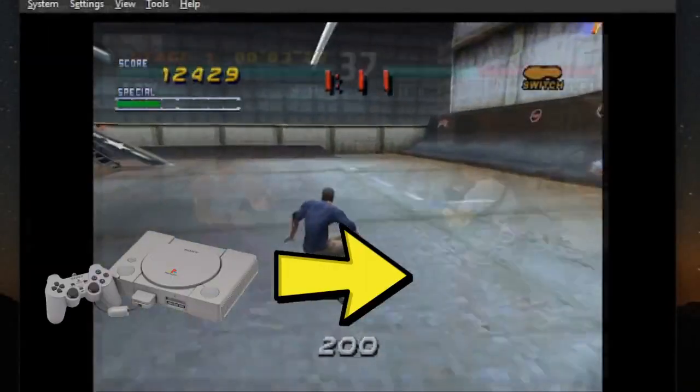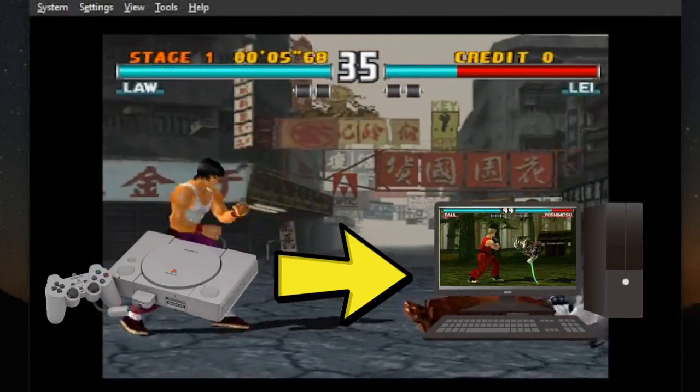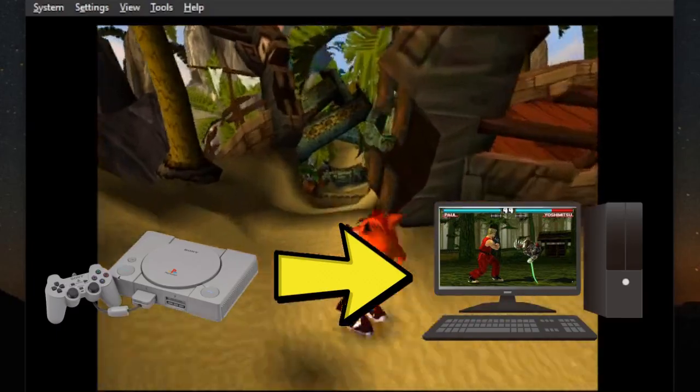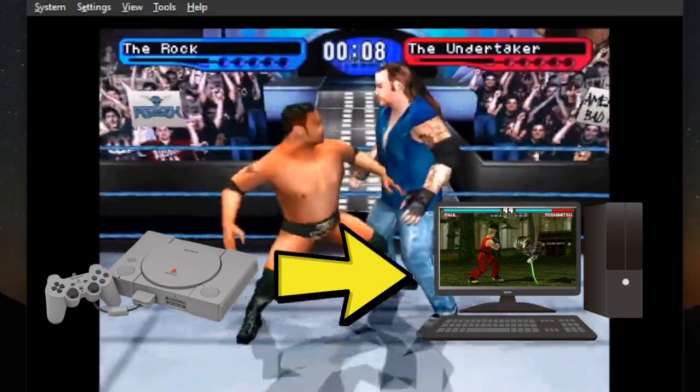Today, I'm going to show you how to play PlayStation 1 games on your Windows PC so that you can play classic PlayStation 1 games such as Gran Turismo, Castlevania, Tekken, Crash Bandicoot, and WWF Smackdown.